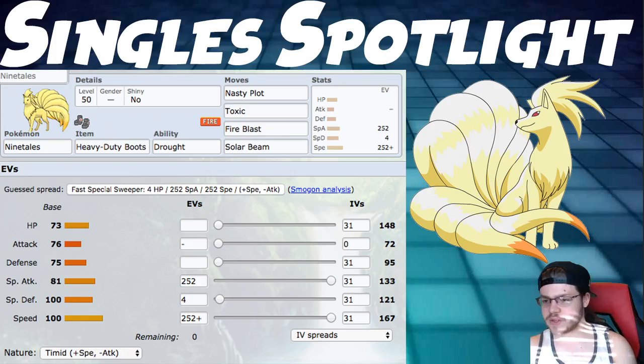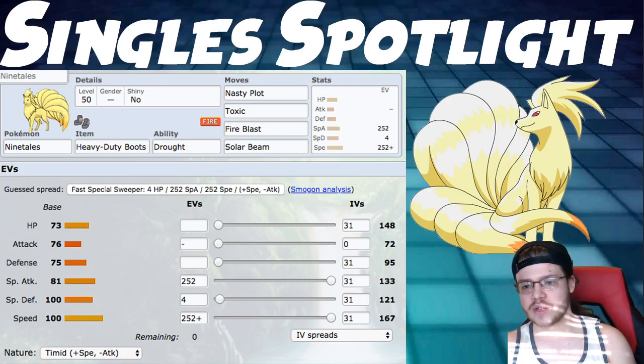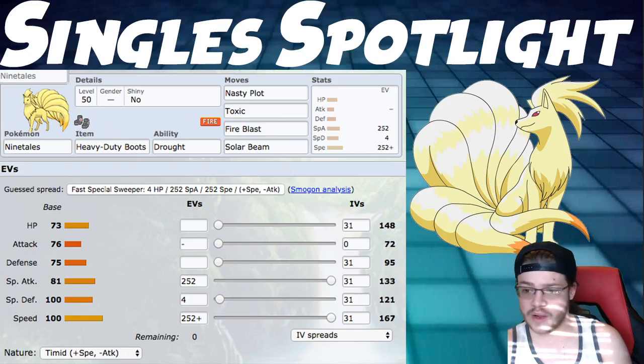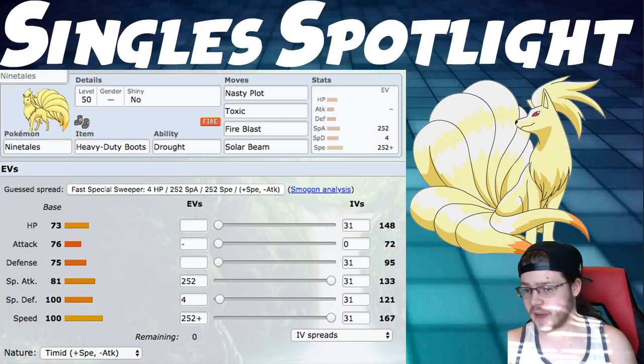For the singles build, this Pokemon isn't as dominant as in VGC, but it has some cool things it can do. We're running Heavy Duty Boots so it doesn't die to Stealth Rocks, then Nasty Plot, Toxic, Fire Blast, and Solar Beam. You can switch Fire Blast for Flamethrower if you want more accuracy. Bring it in when your opponent needs to switch or can't deal damage, activate Nasty Plot, and start killing things with Fire Blast and Solar Beam — it's a great wallbreaker. The EV spread is Timid, Max Speed, Max Special Attack.